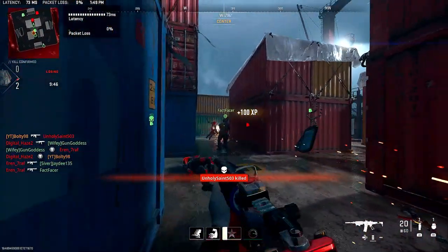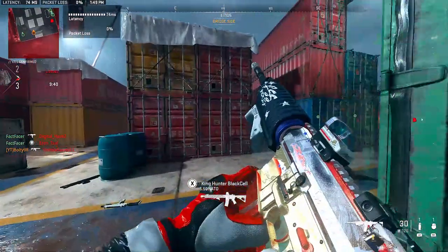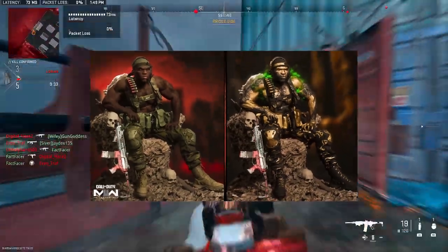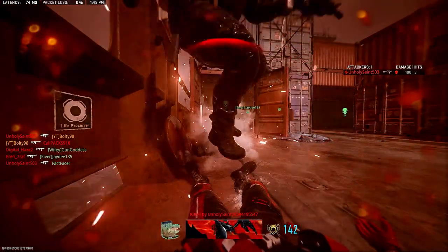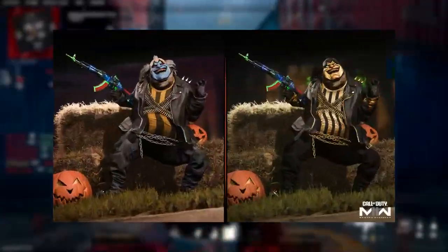Every skin is right here, so let's start talking about it. This season is going to be Halloween-themed, mainly around the character Spawn. Here we go — Al Simmons, his first skin in the battle pass. He has two versions: one for Black Cell and one non-Black Cell. I do prefer the non-Black Cell version, it just looks a lot better in my opinion.